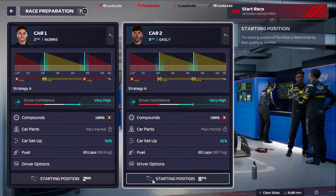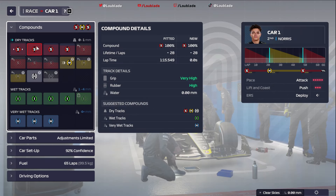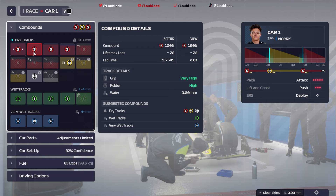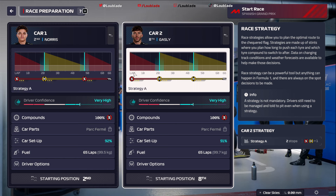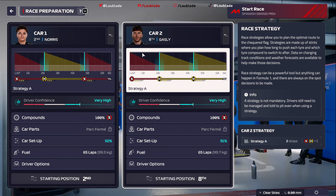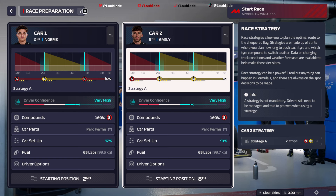Let's get to the strategy. Lando Norris has two fresh sets of soft compound tyres, so we are going to put him on the soft to start, switching onto the mediums then back to the softs. Pierre Gasly has got two fresh sets of mediums, so he's going to start on the soft compound, try and make up a few positions, then get onto the mediums and push on from there. So P2 and P8 — let's see what we can do.